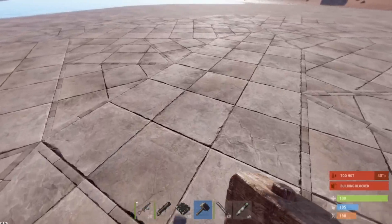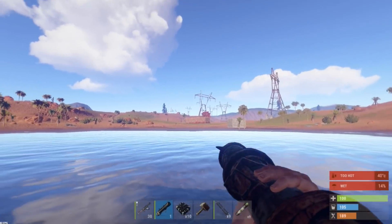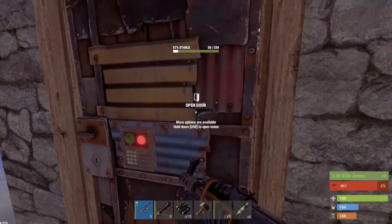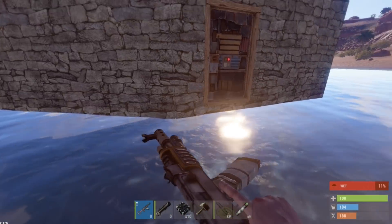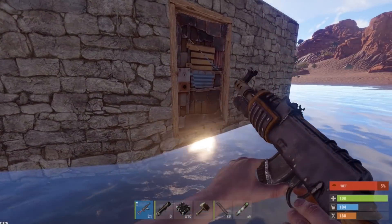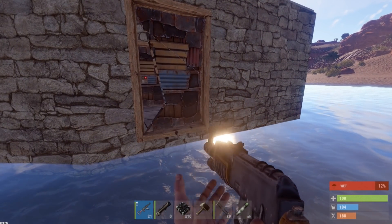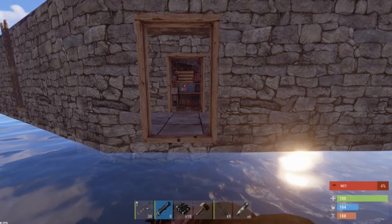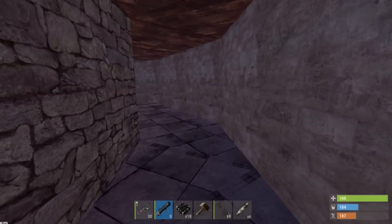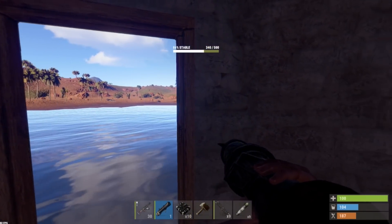I think it's all open. I'm gonna hit the door on this and then go over to that other one after. Looks like this thing is mostly open. Another door — I'll go ahead and hit this. There's nothing here, I'll go raid that other one.